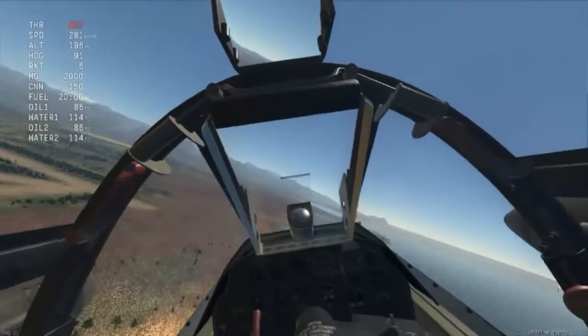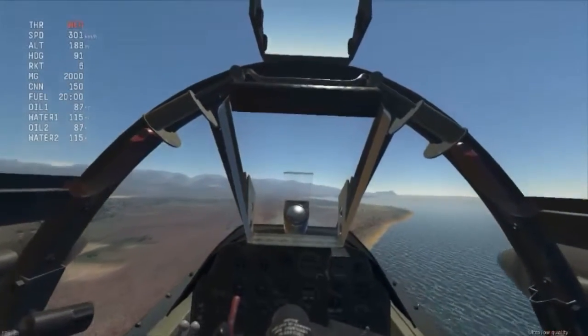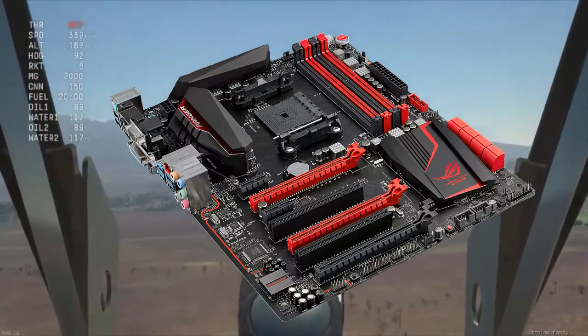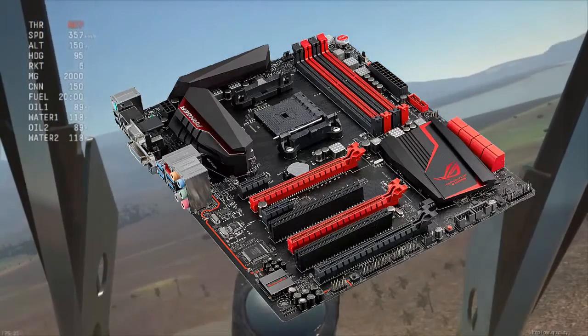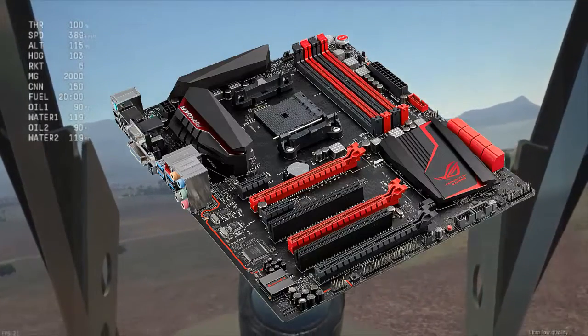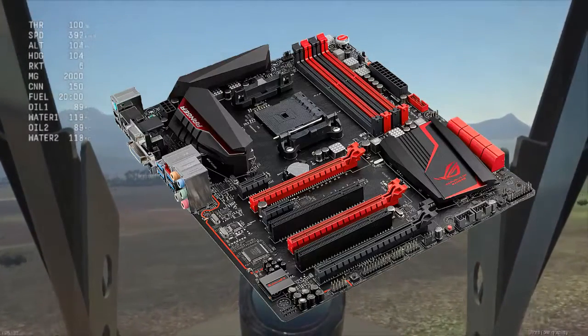Como placa base usaremos la Asus FM2 Plus Crossblade Ranger. Esta placa base tiene soporte para memoria DDR3 de alta frecuencia, en concreto hasta 2100MHz, y soporte para hasta 12 tarjetas gráficas en SLI o Crossfire.